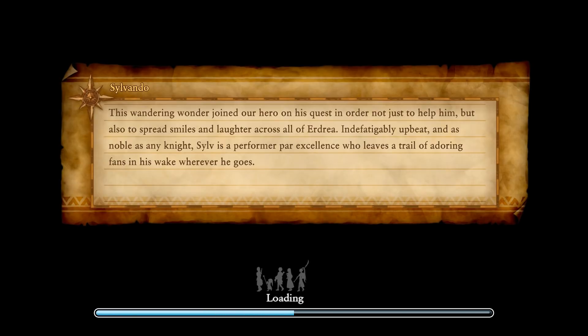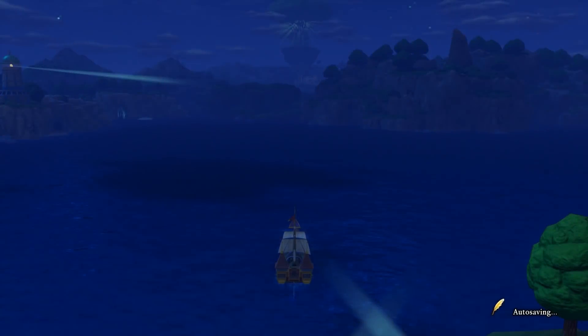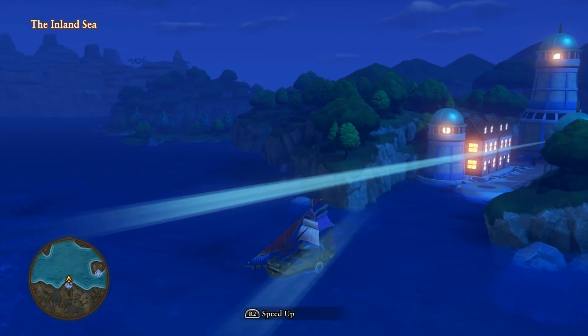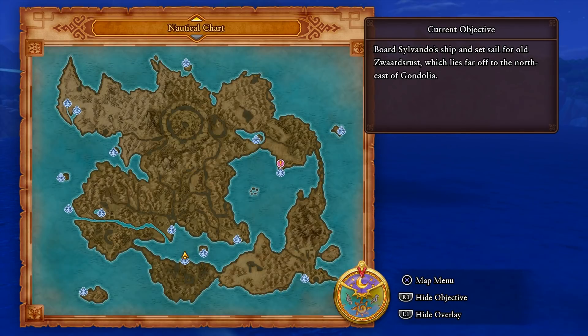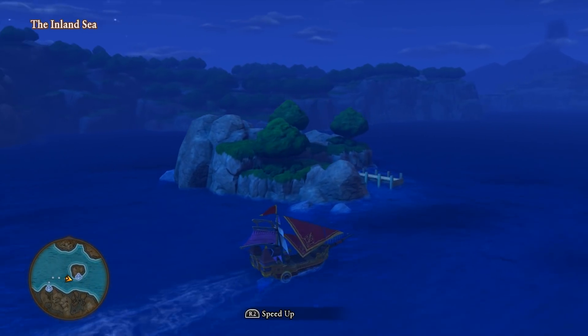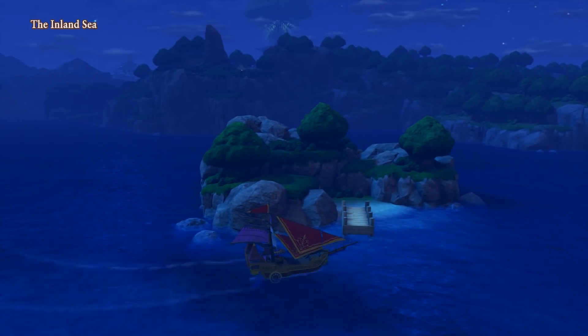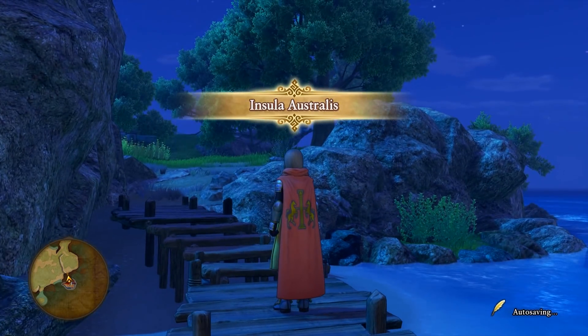We're gonna be on a boat - always one of those amazing first steps in a JRPG where you get a little bit of freedom and your own mode of transport, whether it be a car or a ship usually. And then eventually you get a means of flying. We've got our own little boaty world map here with several places we could make ports. There's a little island in the middle of nowhere - let's check this place out. Insula Australis. I have no idea what this place is - obviously I've never played the game before.